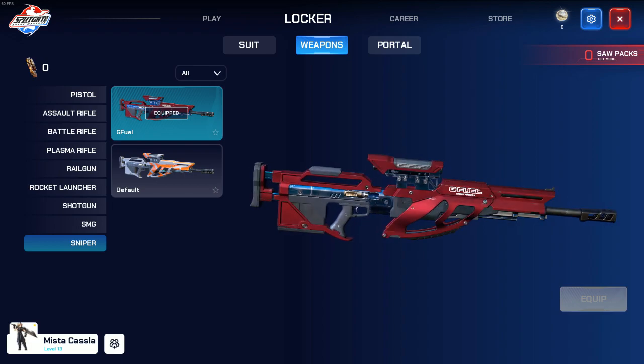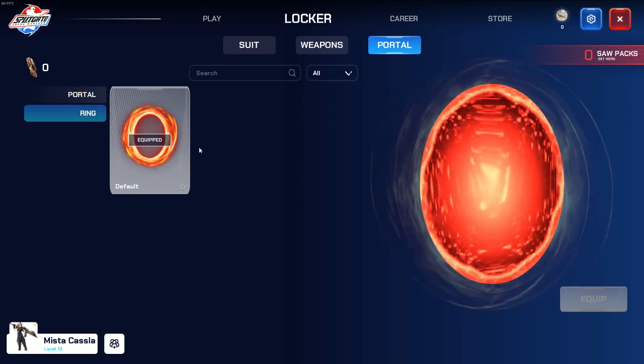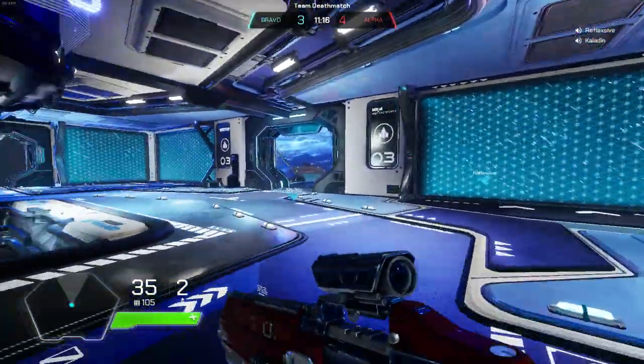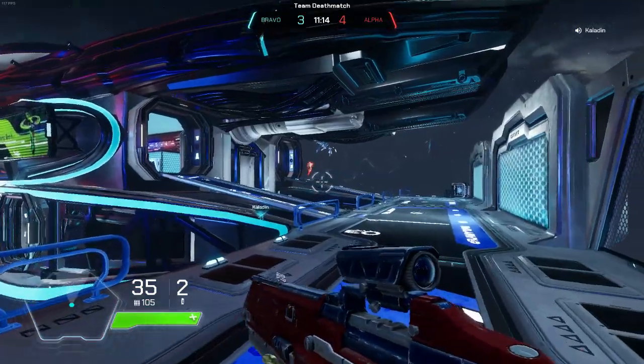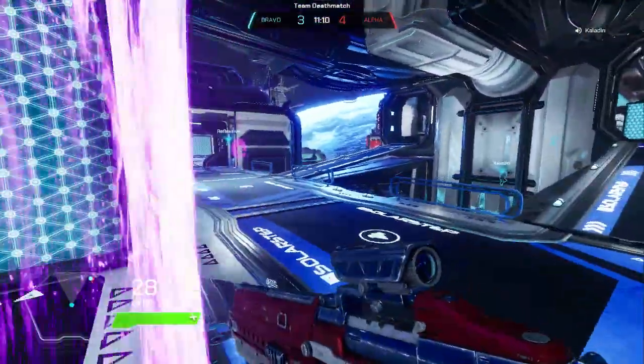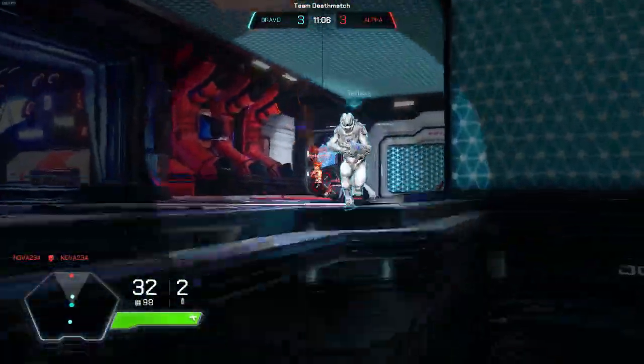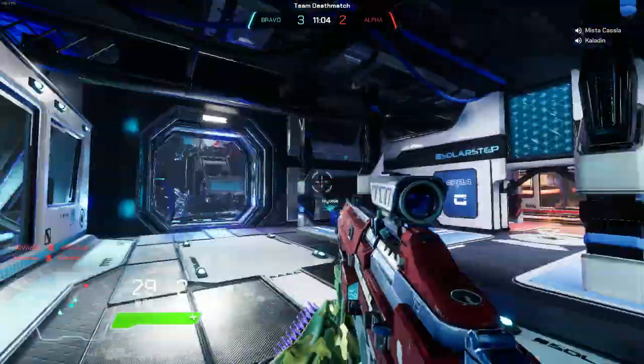And lastly we have the sniper. A headshot is a one-shot kill, but if you miss the head it's a two-shot. I'm not a huge fan of it — it's really hard to use because the maps are so enclosed and everyone can move so fast using portals. I mainly just use it to no-scope and then pick up another weapon.